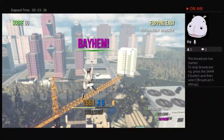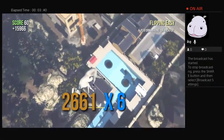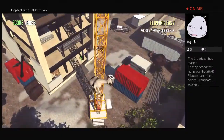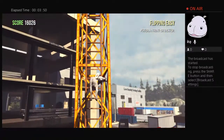Then you have to climb up the crane, go to the end, and jump on the glider at the very right time. It's pretty easy. I landed right on the ladder - I was lucky.